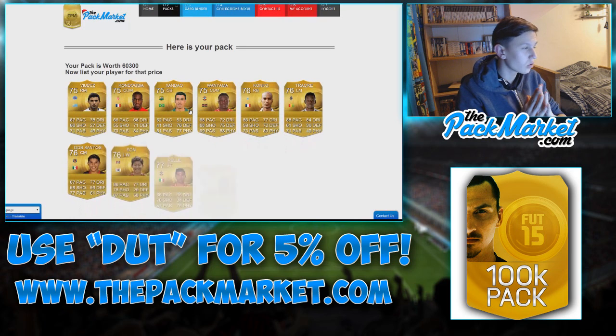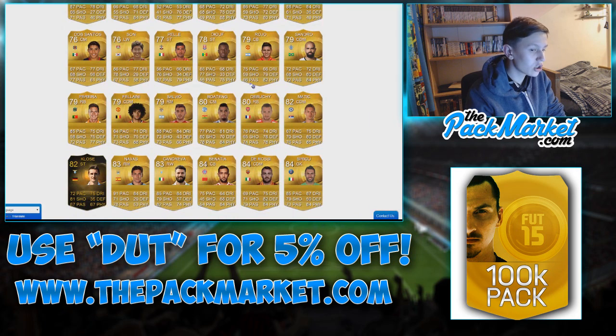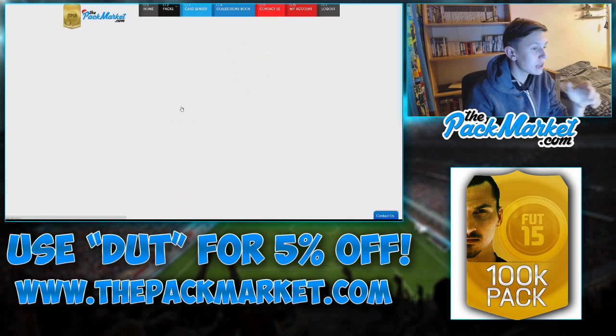First pack — 60,000 coins. Not a good start, but we did get Pele. I can't see me getting anyone good because it's only 60,000 coins. Inform closer, Benasha, De Rossi — wait, Suriku's my best player. One inform, and it was only 60,000 coins. Normally it's not that bad for me, so I have to open at least 4 more.